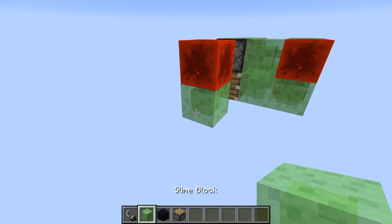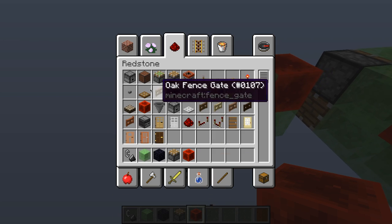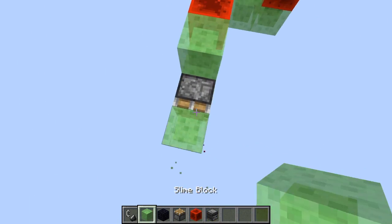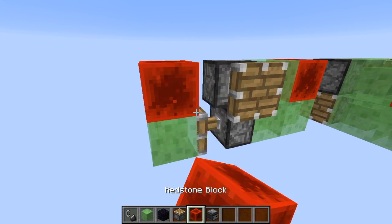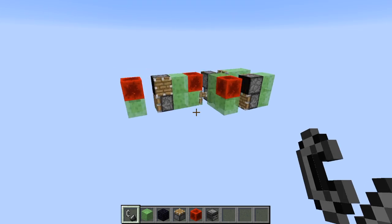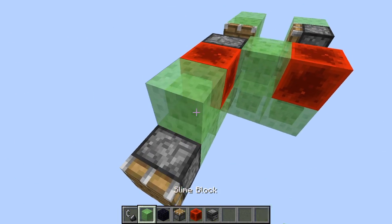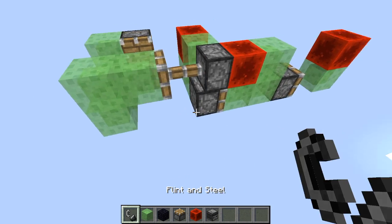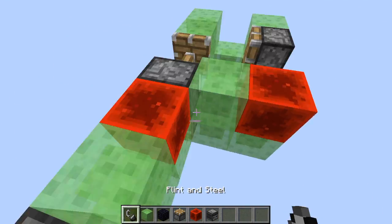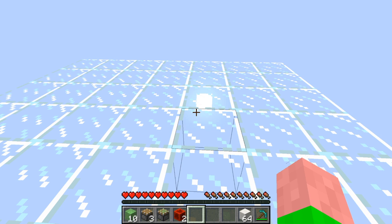An important thing to note: if you want to expand this, the normal piston extension or an observer won't work — observers have a delay. What you have to do is place a piston and then a redstone block. As you can see, if you try to remove that piston, the machine is too slow and stops. But with a piston placed here, this thing can fly.